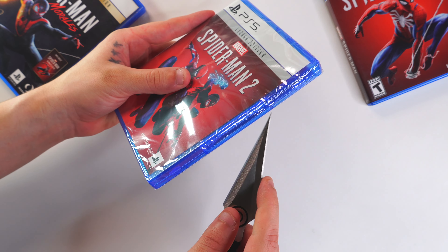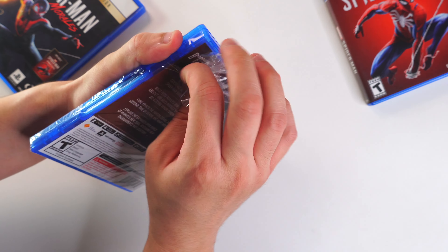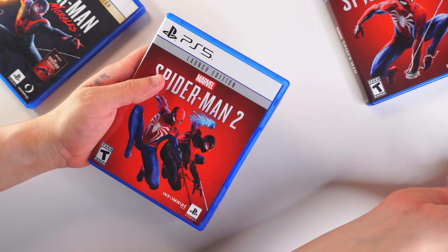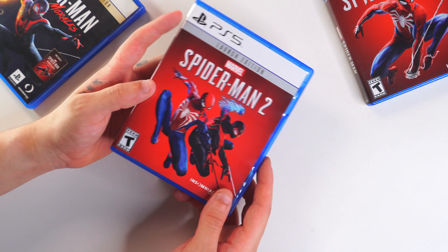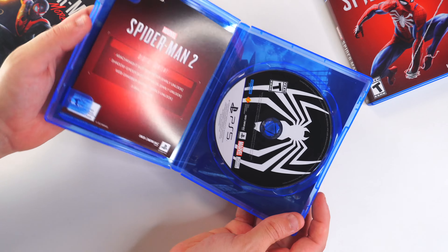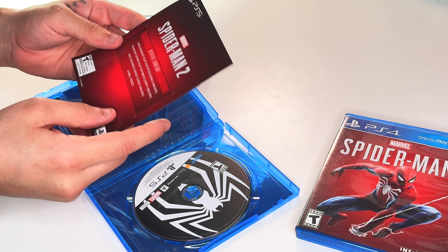Nothing crazy going on outside, so let's go inside and see if we get anything special — which I highly doubt, the box feels relatively light. I'm just gonna assume it has our pre-order pamphlet, and that's gonna be it. It is a shame they didn't go too crazy with the collector's edition; just a cool statue for around $250 definitely wasn't worth it — I wish they would have included more cool stuff. But let's go ahead and open this up. Oh, I like the disc — very Venom style. So yeah, this is just our downloadable content, nothing crazy.